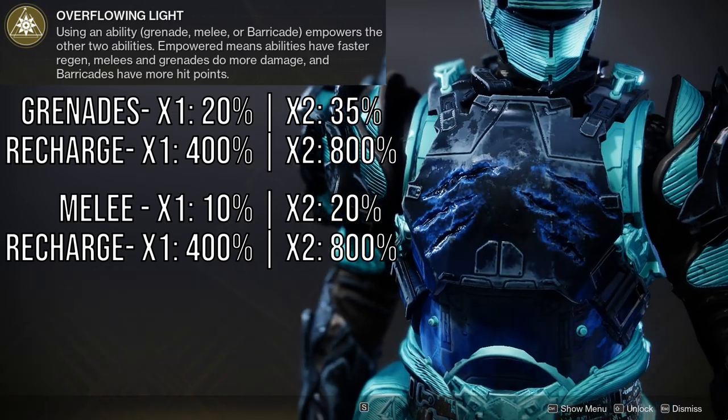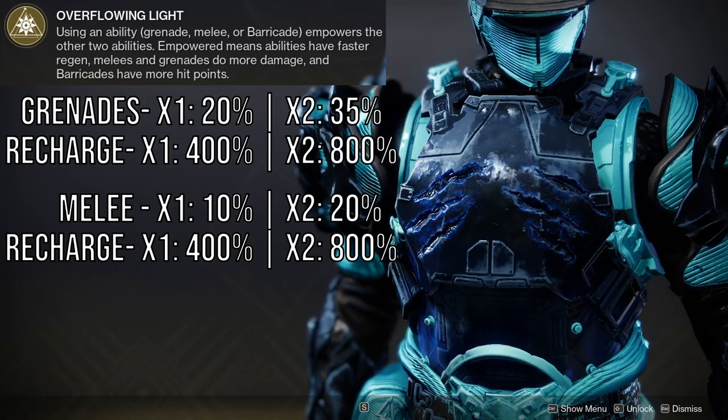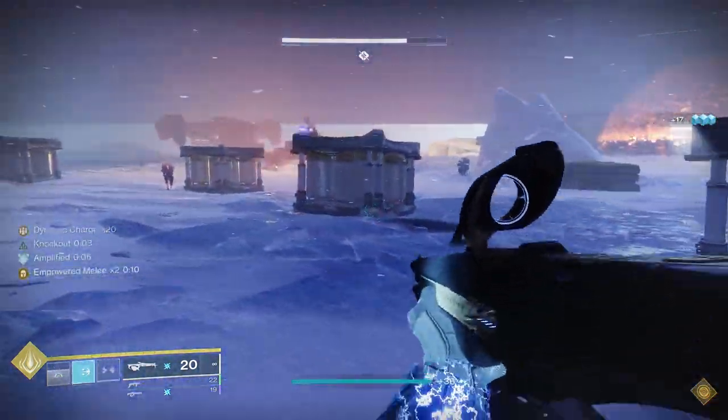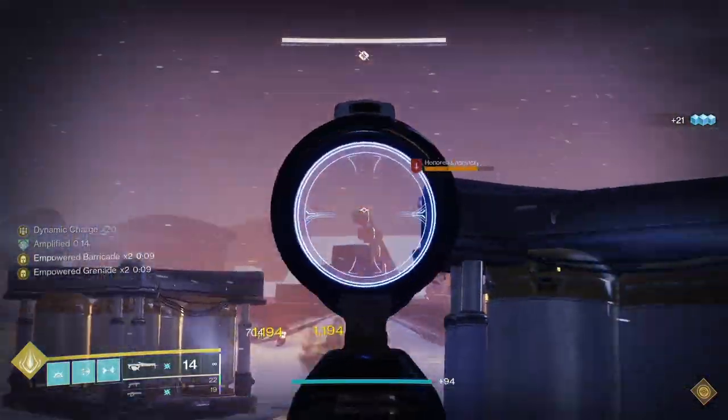From my research, it doesn't seem as if Barricade Health is actually affected by Heart of Inmost Light, although I can't be sure, so if someone has more information please let me know in the comments. It's a pretty simple exotic, but the low skill floor is paired with a high skill ceiling that allows you to use this build in content ranging from public events to Grandmaster Strikes, and be just as effective in either.